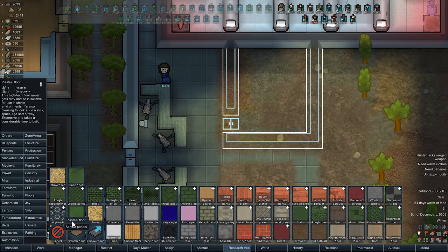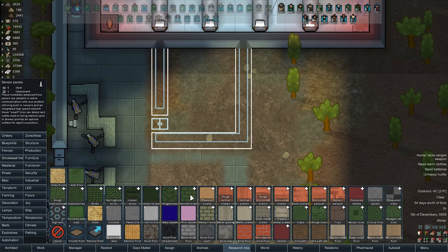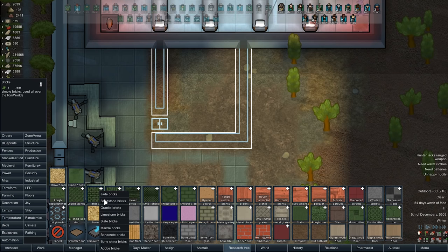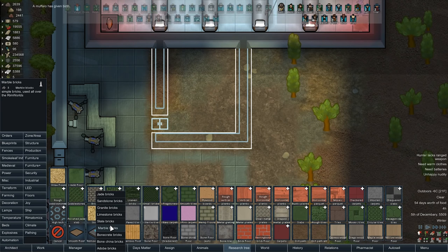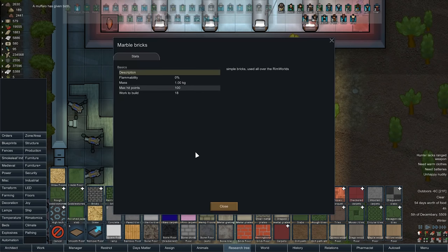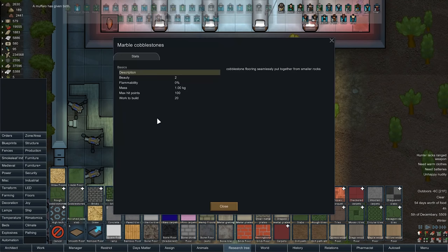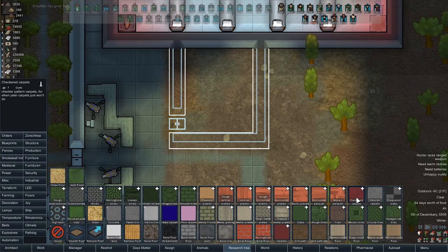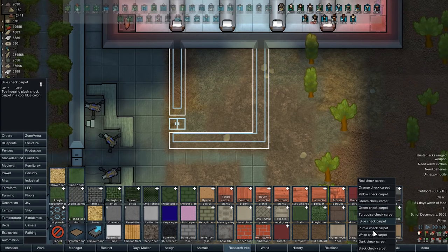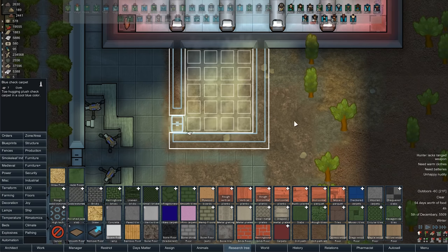They're doctors and cleaners - they need doctory cleany stuff, that's technical terms, don't get it twisted. They don't really need super good flooring but pretty floors would be good. How about limestone brick floor? No - marble. Some of these things have beauty stats - marble cobblestone, beauty of two. Honestly they would probably appreciate something like carpet though. How about some blue carpet? Let's rock that up like so.